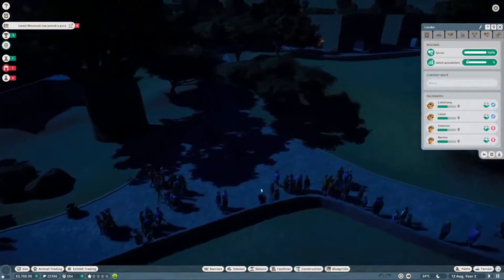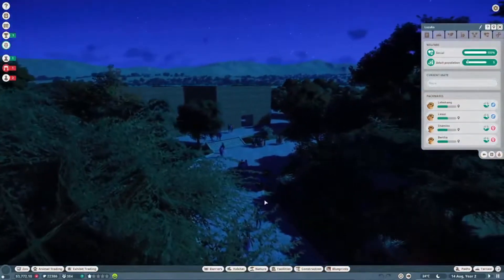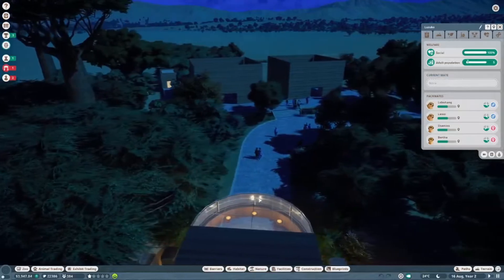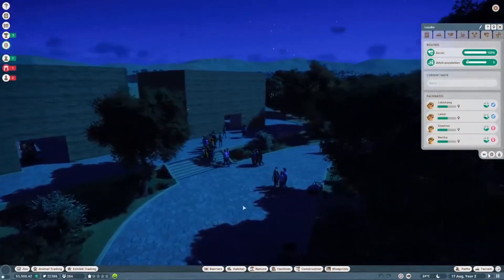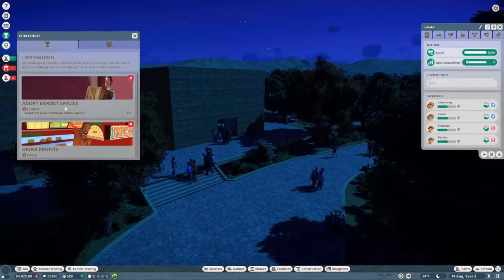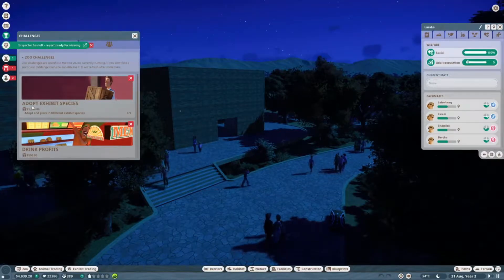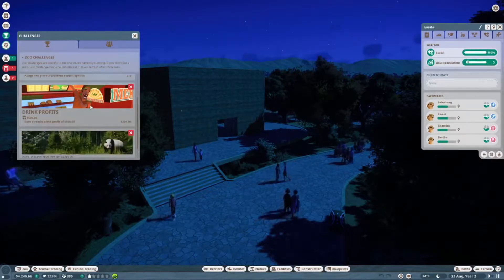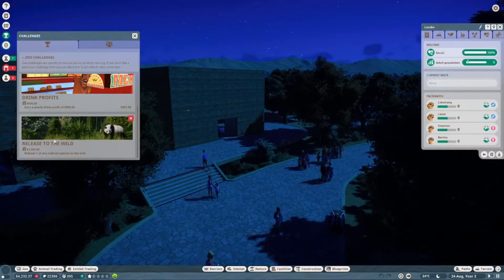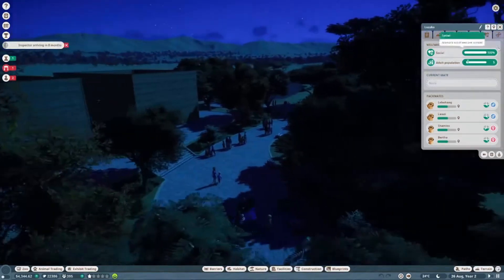We might actually do some lighting, because it's a bit dark — only the moon is lighting the way. Our zoo challenges are: adopt an exhibit species, drink profits of $500 for a year — right now we're at $201 — and release to the wild one habitat species. That's kind of what we got going on there.